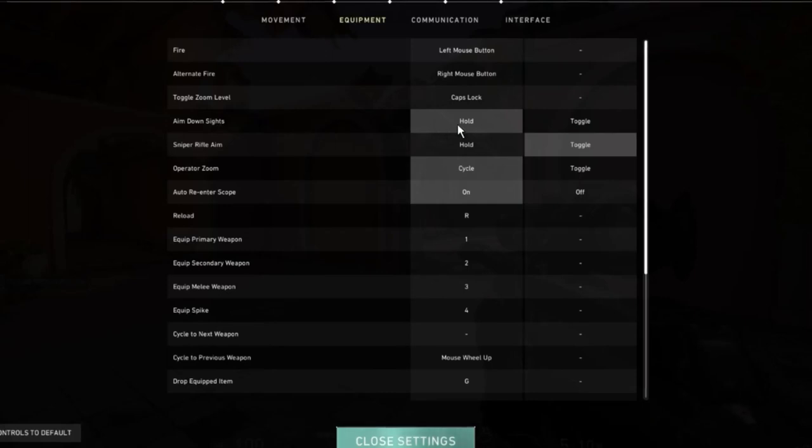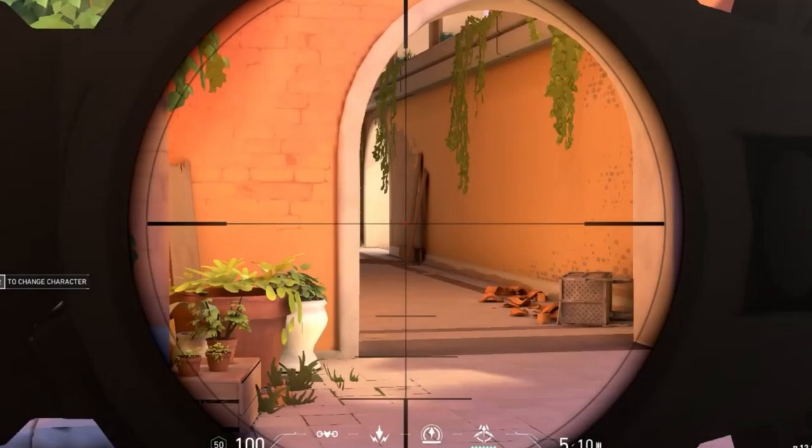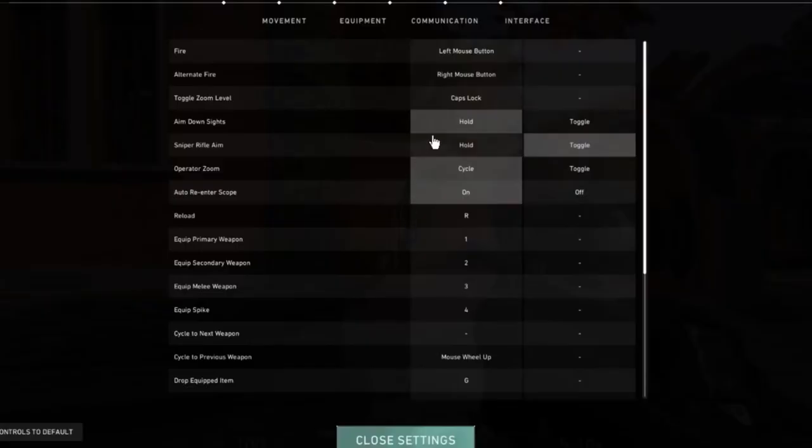For Aim Down Sights I have this on Hold — this doesn't affect your op but affects other guns, meaning you have to hold down the right mouse button instead of just clicking it. For Sniper Rifle Aim though, I have Toggle. What this does is when you click it, it stays there — my right mouse button is not pressed down right now — and if I click it again it zooms in. The next setting is Cycle Operator Zoom; I have this on Cycle.